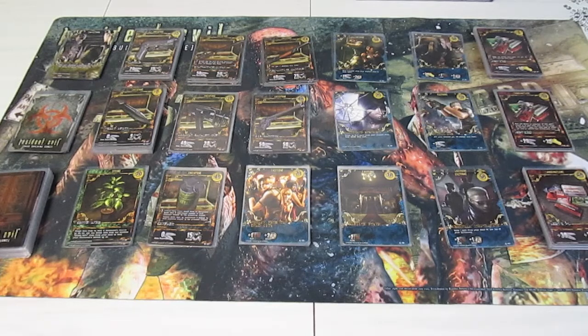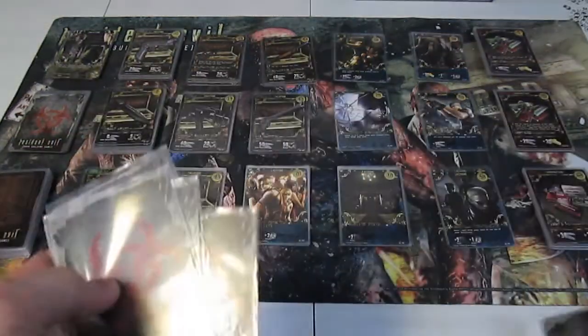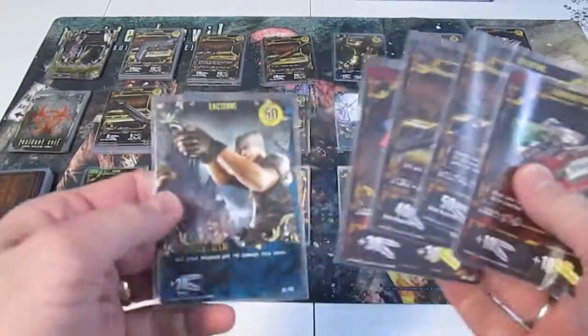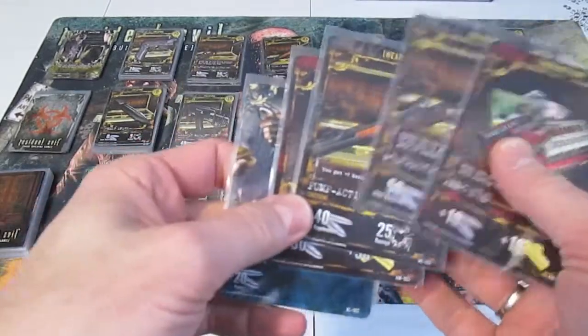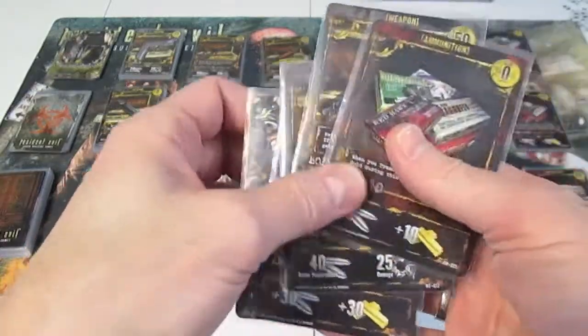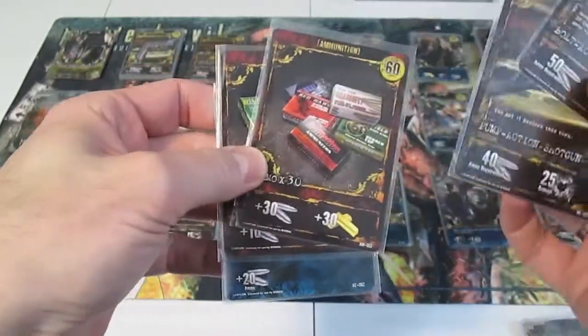Claire now only has a maximum of 30 hit points. Let's see what we can do. I have five cards and a feeling this may be a short playthrough. We have one action card - Deadly Aim - that's pretty good. We have the rifle and the pump shotgun. Maybe we have enough ammunition here. Let's see with Claire's special ability.